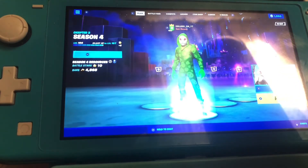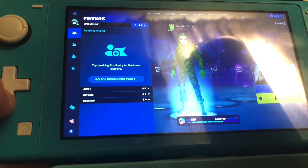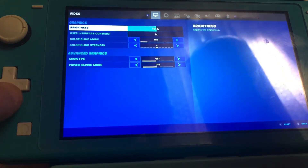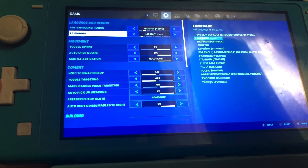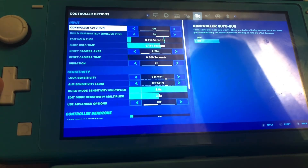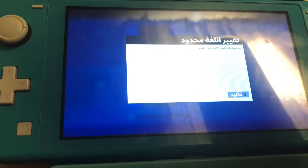Boom. So once you get back in game, you'll see this lobby background, so you don't have to worry about the blue screen glitch. Just remember, if it happens to you again, do the same thing again — change your language to the APRIC language, and from there you can reset your game.